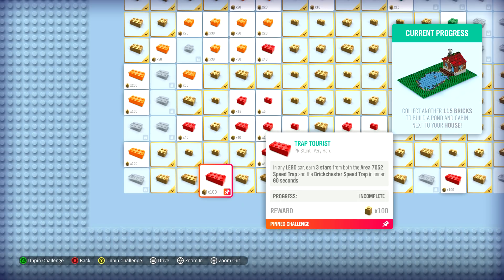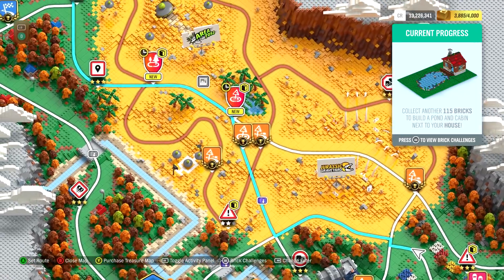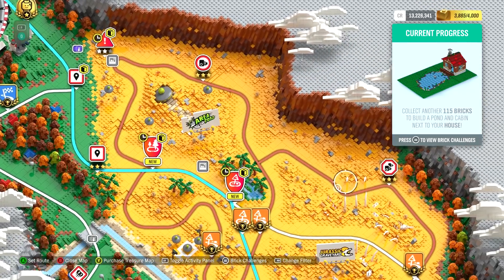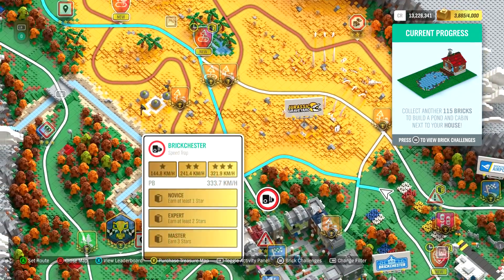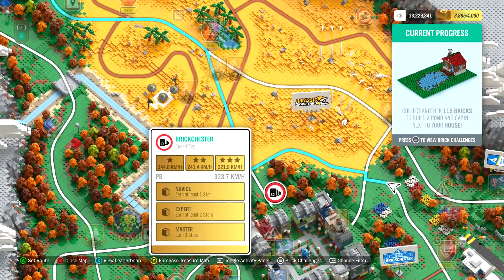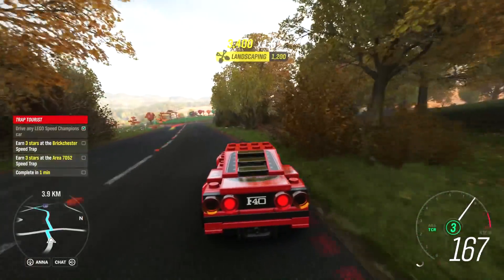Area 7052 speed trap and Brickchester speed trap. Let me look at the map — speed trap, area, it's gonna be over here, probably this one. So they want you to go from here to here in 60 seconds. What's the time in that one? 321. So really they want us to use the car we have now. I might keep that challenge open — just a maybe. I see why it's so difficult.